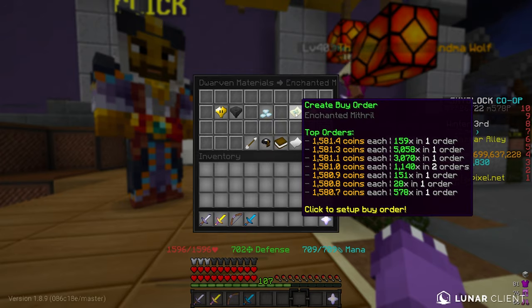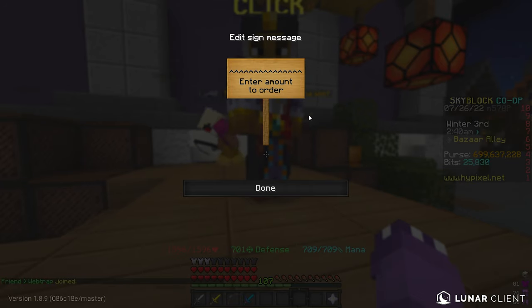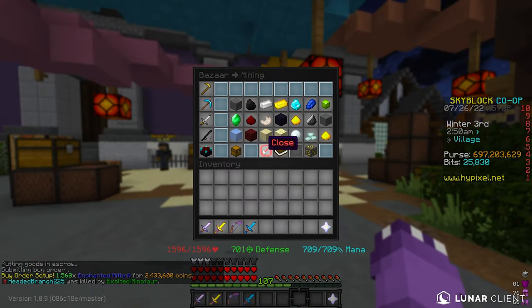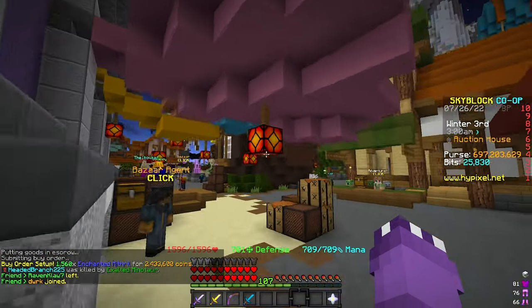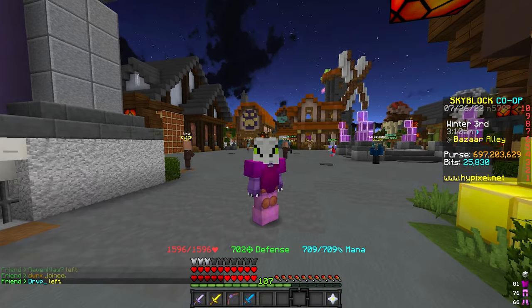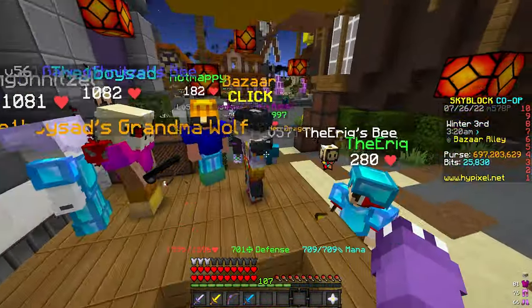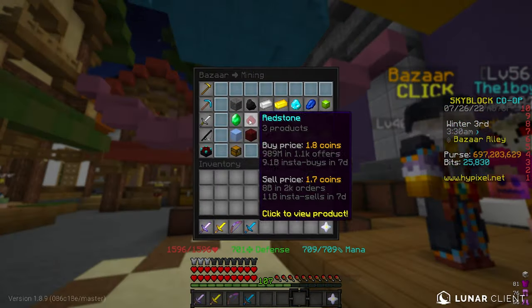The real strategy is that enchanted mithril prices tank sometimes — down to 1,550. Set up a buy order at a custom price point, like 1,560 coins, and leave that order in the Bazaar. Whenever enchanted mithril hits that price, your order gets automatically filled whether you're offline or online, giving you a 200,000 coin profit order. There are tons of other items in the Bazaar with bigger profit margins — watch my infinite flips video for a full list. Set up these orders and they fill passively at those price points.